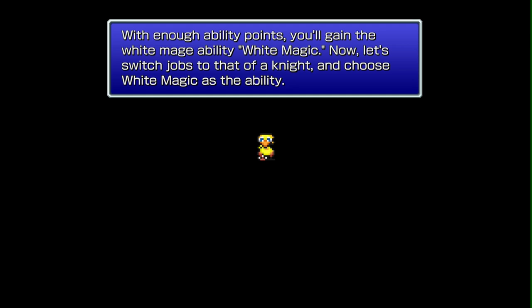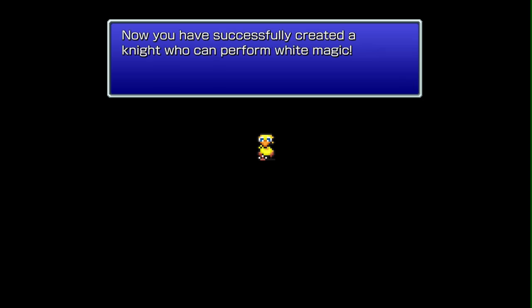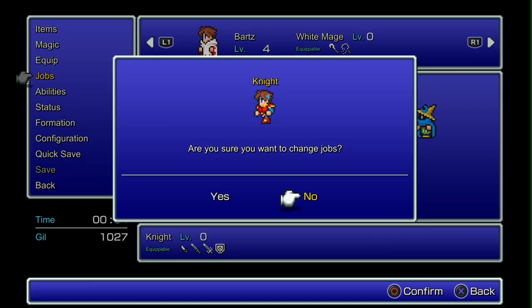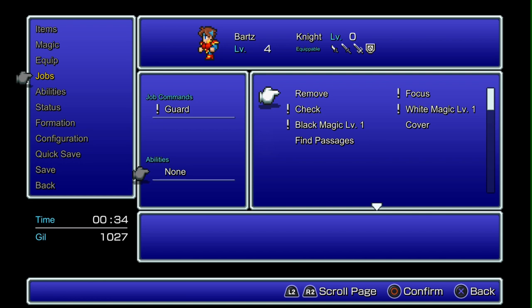Freelancer has two slots, which makes it the most customizable job. You learn skills by leveling up every job — you fight enemies and earn ABP, which is like a second experience points value. Every job has a different number of levels: Knight has seven, Dancer has three, Samurai has four. Every level you go up, you learn a new skill. Black Mage is an easy example — every level unlocks higher spell tiers on any other class. So your Knight could cast Death or Firaga by equipping that skill set.